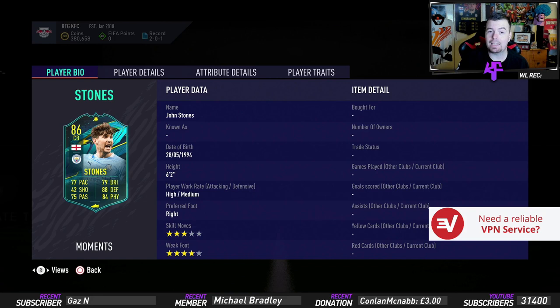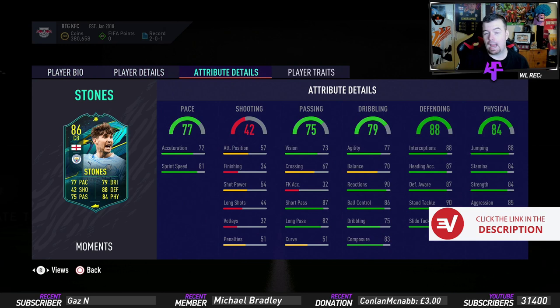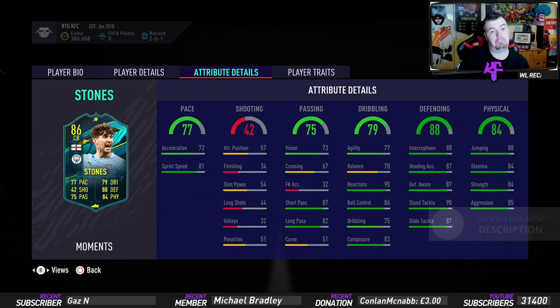6'2", high/medium work rate which is — ooh — can be a little bit sus. 3 star skill moves, 4 star weak foot. He has some real good in-game stats: 72 acceleration with 81 sprint speed. Pretty quick for sprint speed. Ignore the shooting stats.